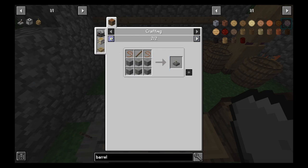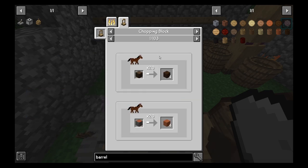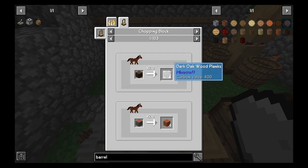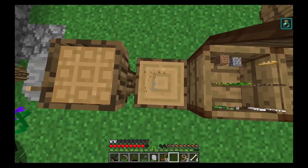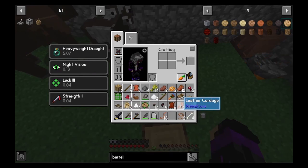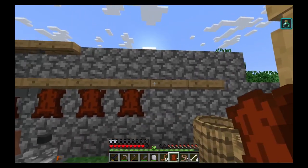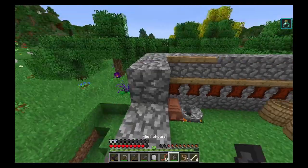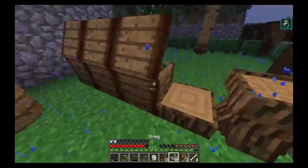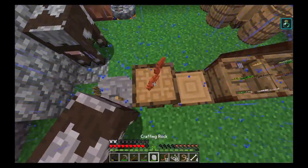The horse chopping block is actually really good because it takes one log and makes it into four planks, as opposed to getting two or three planks otherwise — so it's really efficient. Let me place the tanned hide there and go shear some sheep. I'm going to make some of the horse machines and will be right back.